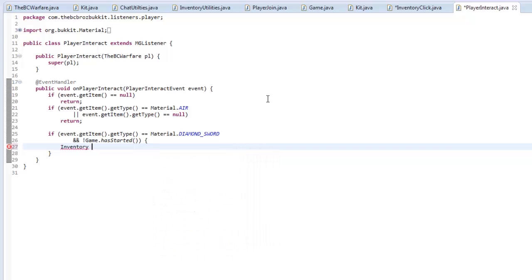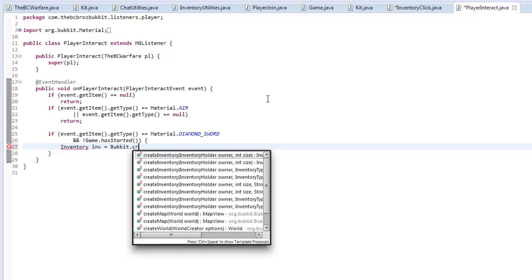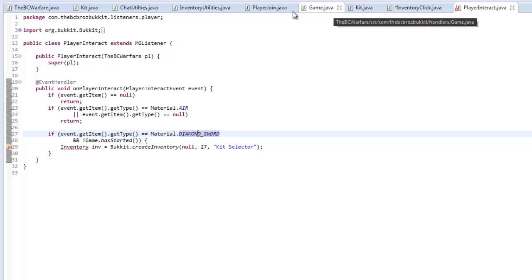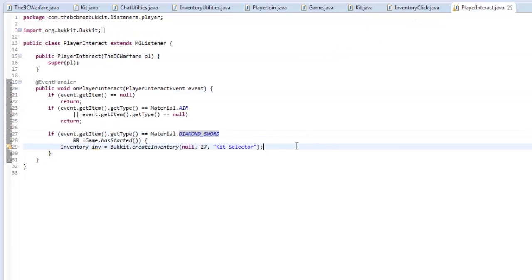We create a new inventory: Inventory i = Bukkit.createInventory(null, 27, title) — the size is 27 (three rows, divisible by nine) and the string title is "Kit Selector". That creates the inventory.